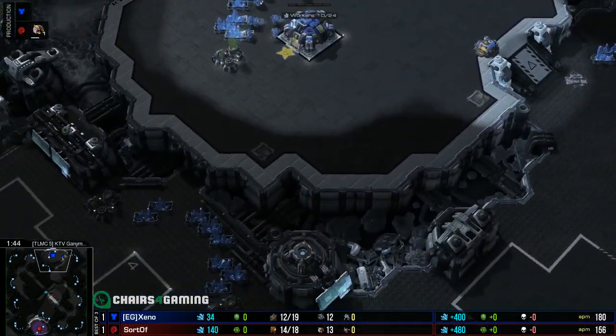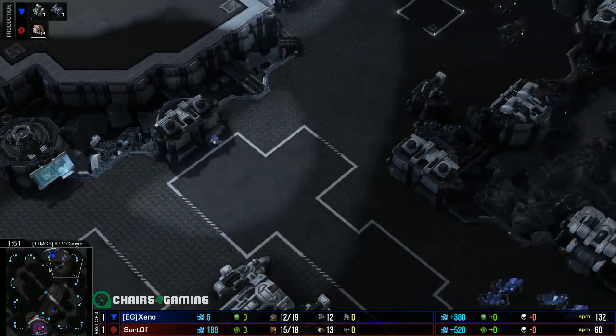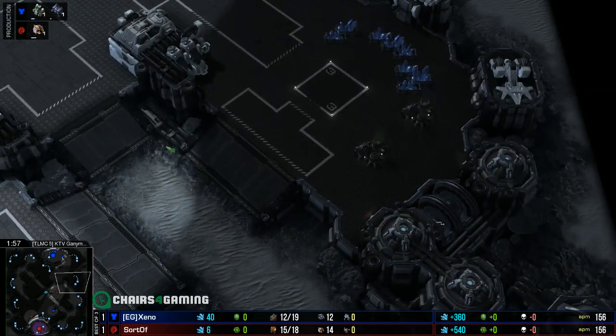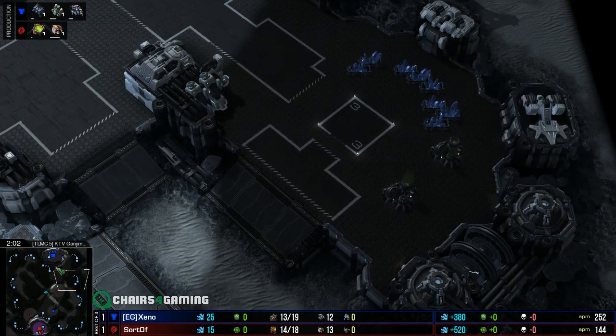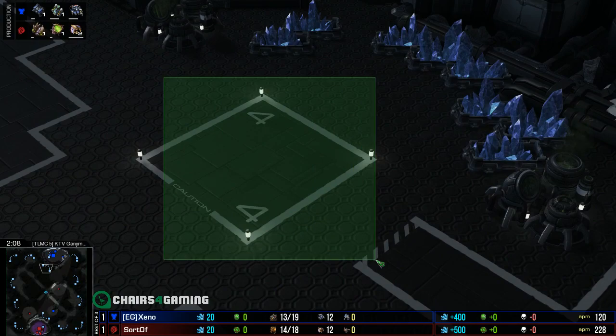We do have a little bit of a reaper cliff on both sides, so definitely a way to get into the main. The natural base looks pretty standard. The third is kind of cool - you can wall off over here, but there's a southern ramp to worry about. I love that they've labeled these bases too, like where you should be expanding.